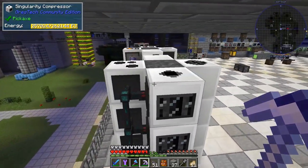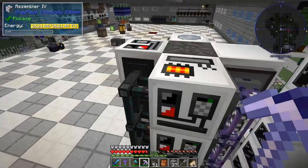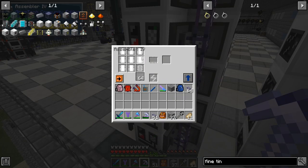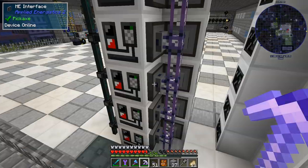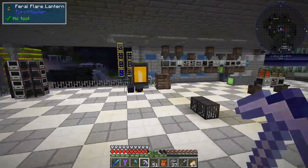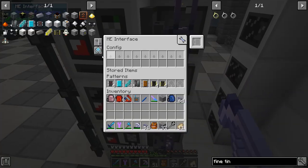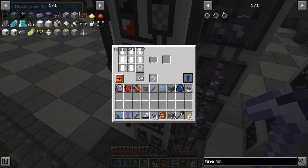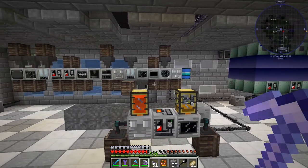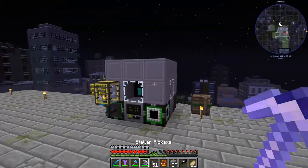Over here you can see I upgraded all of these machines to the new and improved IV, which is awesome. One thing that is sad — this here doesn't work with blocking mode. I kind of hate machines that don't work with that. All the items just go in, so it's really a pain. Blocking mode normally puts one craft, waits for it to finish, then puts another one, but it doesn't now. Kind of a big problem. All right, let's go up top.